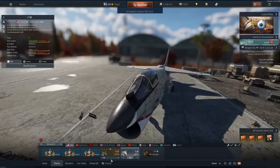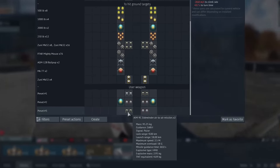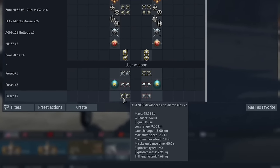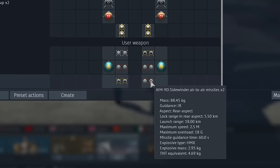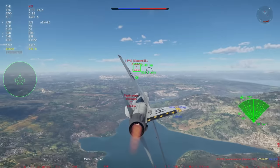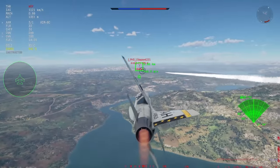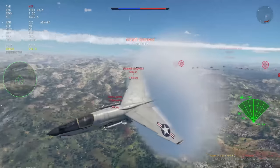Not only does it get a set of decent guns, it also gets a set of very decent missiles. And it doesn't just get one set of them, it gets 2 sets, so 4 missiles in total, which is quite nice for an aircraft at 10.3. Pair that with a good set of flares as well as very good flight performance and you've got yourself a monstrous little plane.